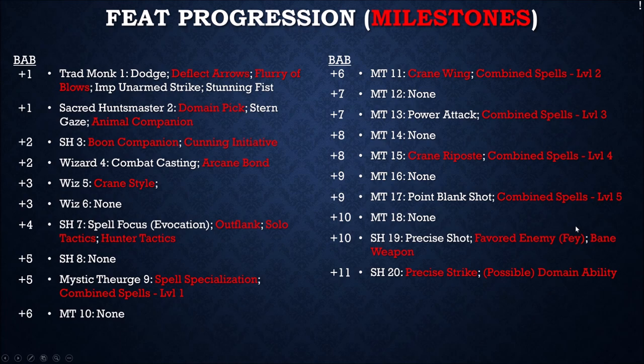Favorite Enemy — pick something. Bane Weapon is always nice and it's an ability you just click to activate. There's also a possible domain ability way down the line at high levels. Buffs to be aware of: this is just a rough overview of spells I would suggest picking regardless — not necessarily things like Bull's Strength, Cat's Grace, and Bear's Endurance, I don't care too much about them, but you're going to get them as a wizard anyway.